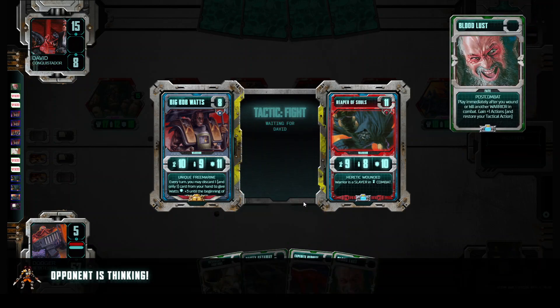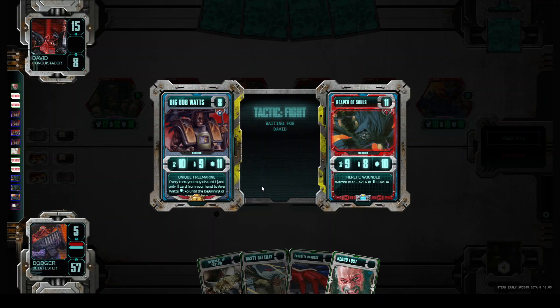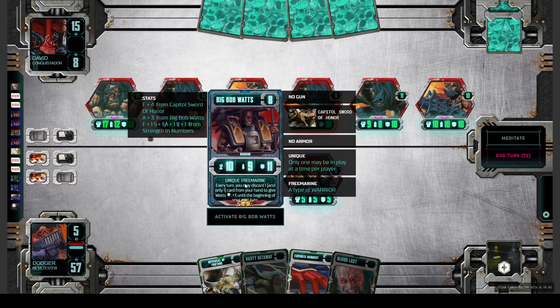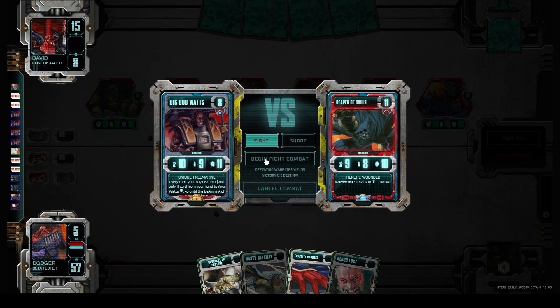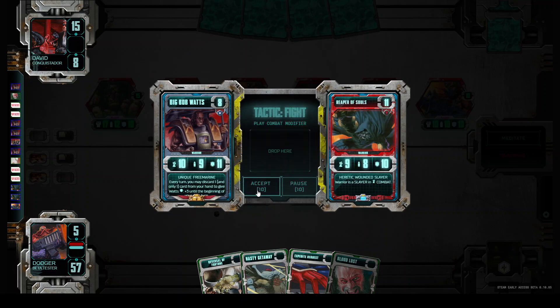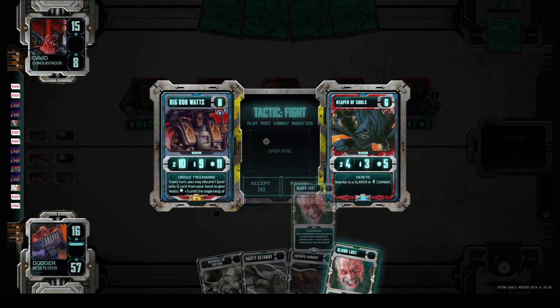We get another tactical action. I have in mind whether his already-wounded Reaper is small enough now to kill. We will see. He plays Expected Request. We have a tactical action again, but this guy has 12 in his stat — that won't help us. Let's see what we have in our draw pile left. We have a Grand Assault — nice! I think first we attack another Reaper, and if that works we will try to get the Grand Assault, and if that works we win the game.